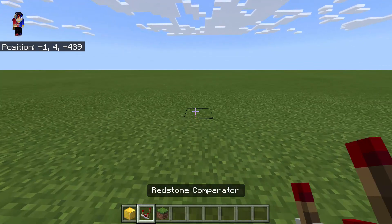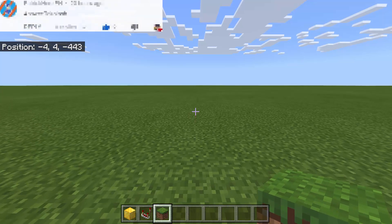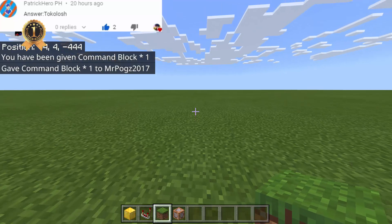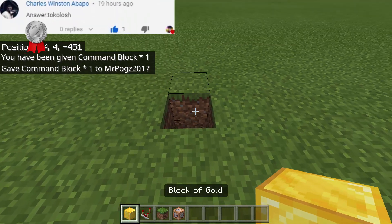We will need the following items: a block of gold, a redstone comparator, a grass block, and a command block. To get the command block, type slash give at p command_block.